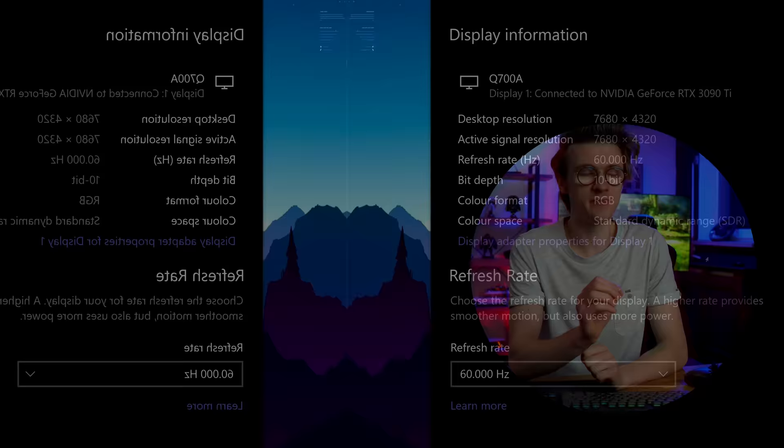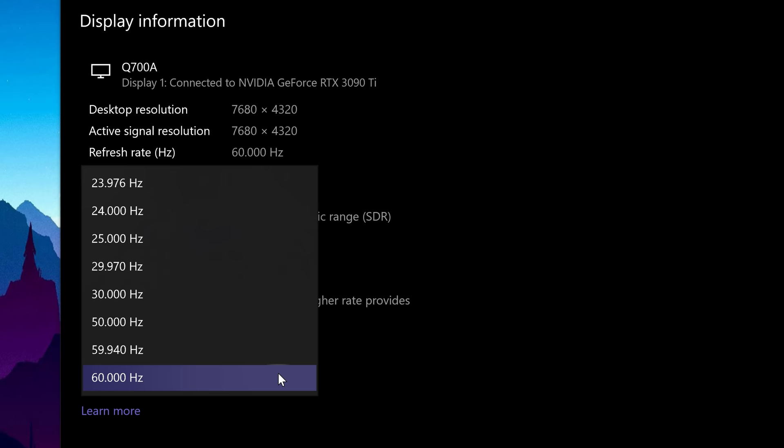Although this TV is capable of 4K 120Hz, currently at this time the maximum you can do for 8K is 60Hz, which I think is probably going to be pretty demanding anyway, so we don't really need to stress about high refresh rate gaming.